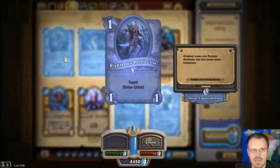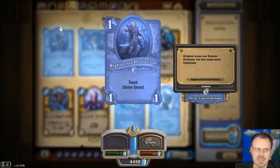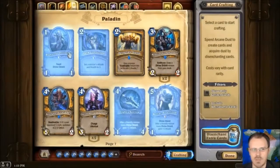Paladin — we have Righteous Protector, a 1-1 Taunt Divine Shield. That feels like a card they should have had a while back — seems just very straightforward and solid. I have often not liked a lot of their Divine Shield combo type stuff, but this would make me like some of it more. It's very cheap, it works with pretty much all that stuff. If you have other combos off of the Divine Shield, it starts to get more interesting.